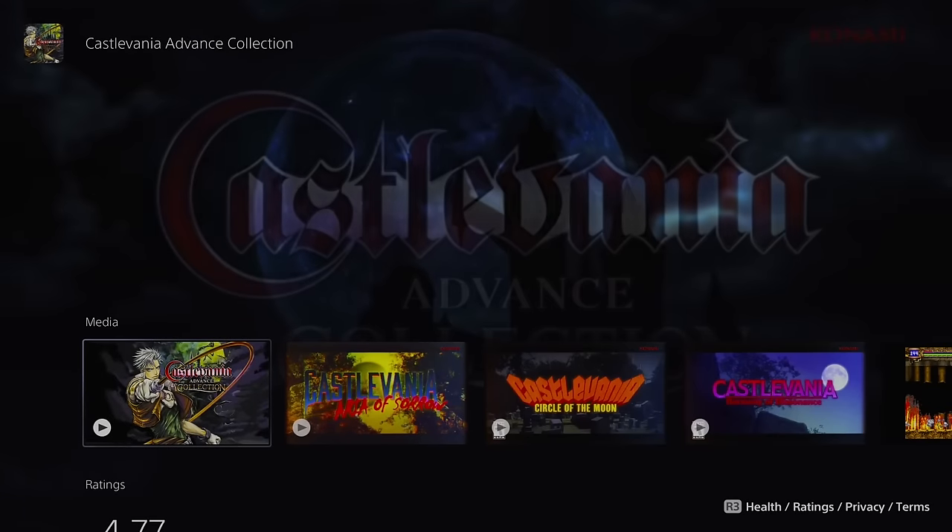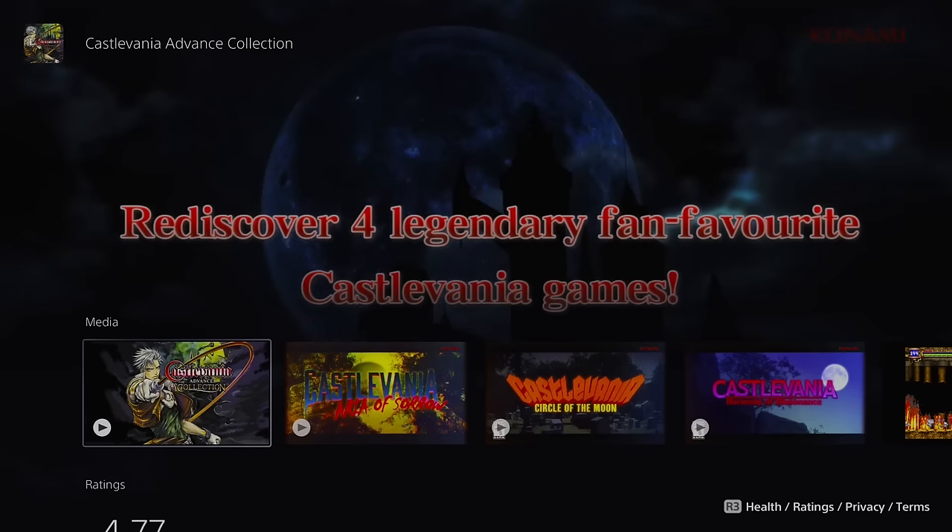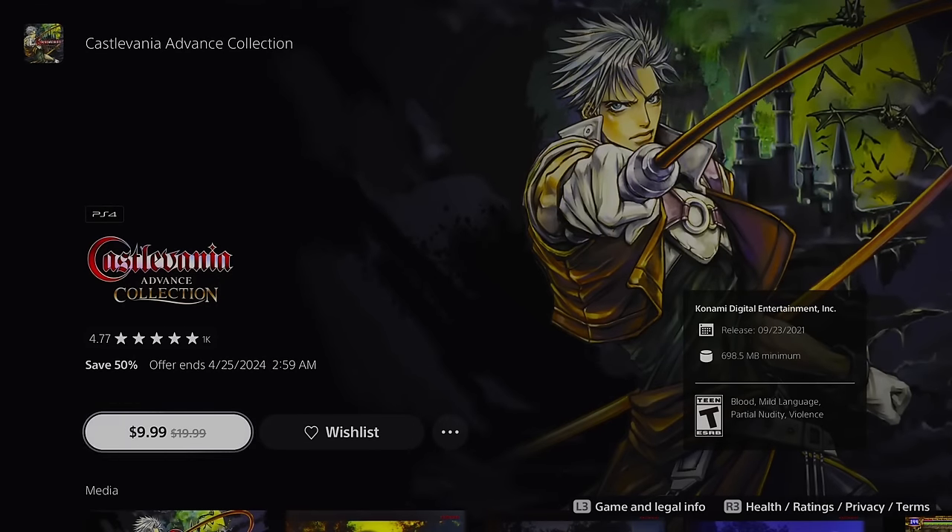Just a PSA: Castlevania Advance Collection is currently on sale for only $9.99. You all know Castlevania, but for that price for four games, how can you argue with that?